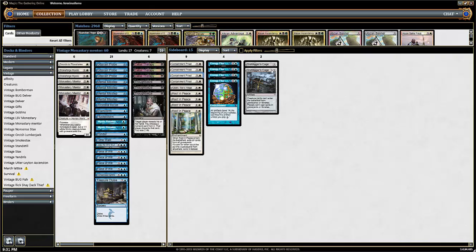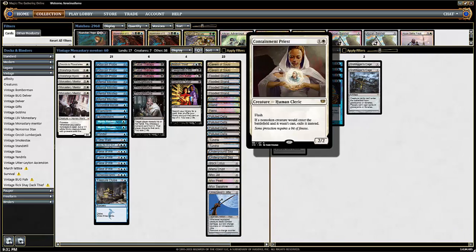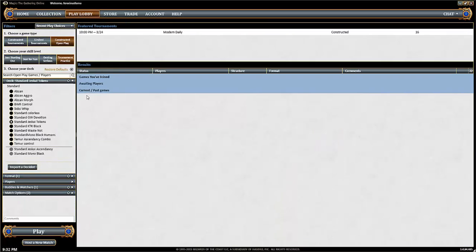We've got two Grafdigger's Cages because Dredge is good. Having ten cards against Dredge and five cards against Stax is solid. Containment Priest also works against Oath, and Oath is kind of one of those decks that's not as popular as it should be — I think it's definitely one of the better decks in Vintage. But for some reason everybody's hung up on Monastery Mentor. Anyway, that's why I wanted to play this deck — just to show you guys Monastery Mentor.